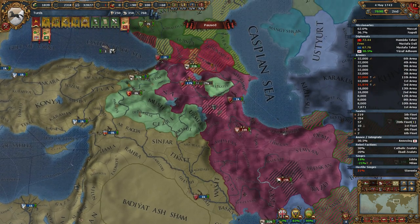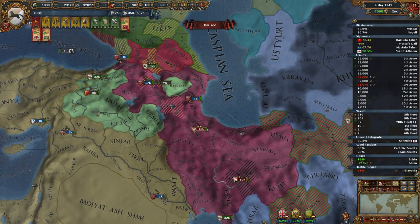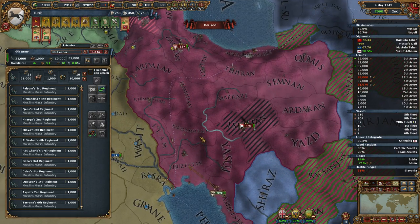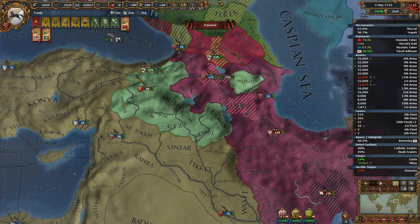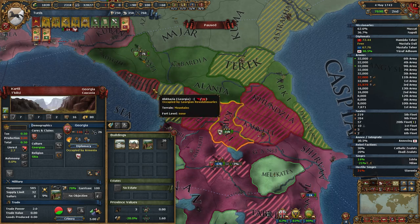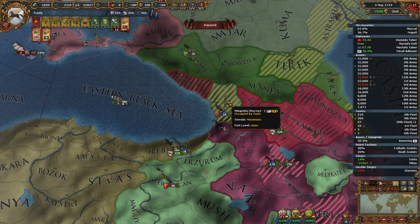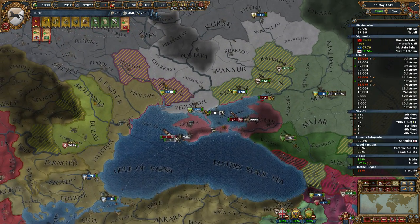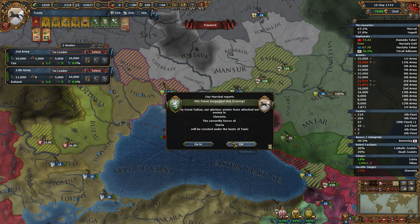Some Persian separatists in our vassal — don't need a leader to deal with that. He is marching toward here. Let's go there and then to there. Transfer this to Armenia — I want us to take that. This army should go there and control that. I think we can peace out Persia. We're at 99% war score there, so we certainly can peace them out.